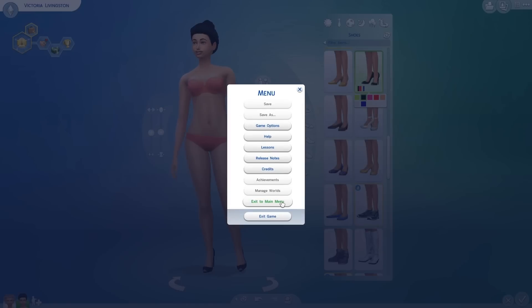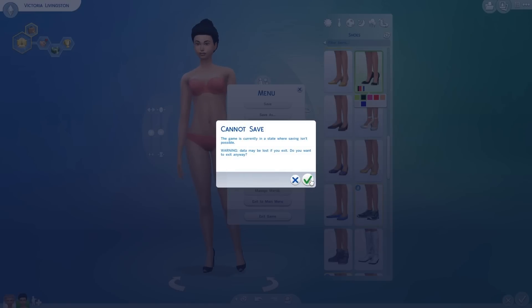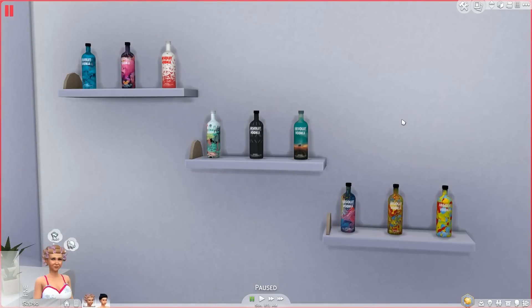That is it for Create-A-Sim. I'm going to go ahead and jump into a game I already have saved and show you guys what I got over there. First and foremost here in live mode are these Absolute Vodka bottles by Blacko. I don't know if you guys know or not, but Absolute tends to release some kind of limited edition bottles sometimes.